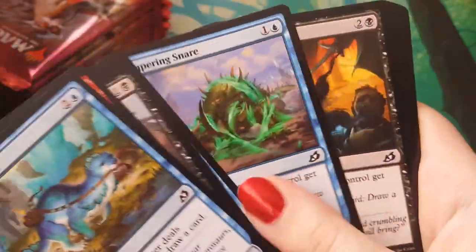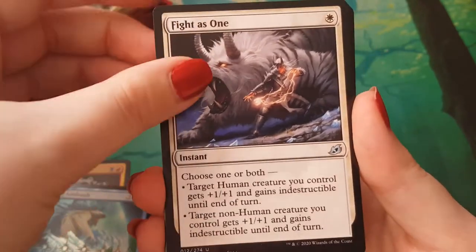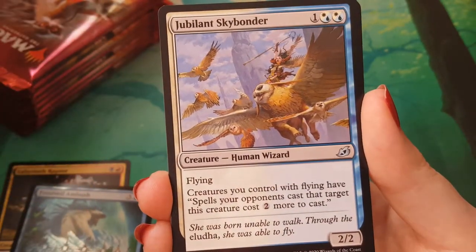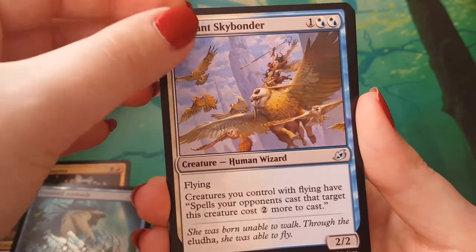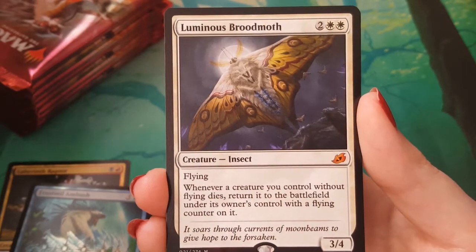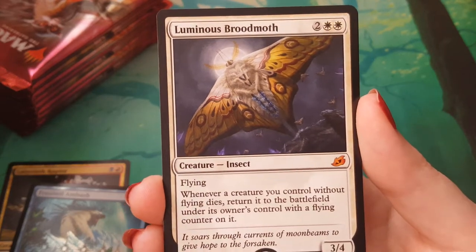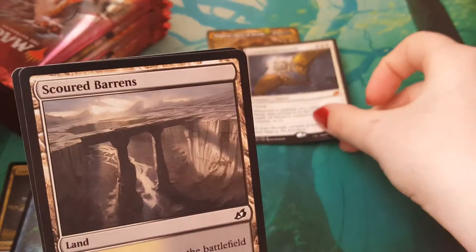Still no lands though, not a single land. No triumphs. Fighters Won. Neutralize. Jubilant Skybonder — of course I love this card, it's got owl griffins and owls on it. It's amazing. And a Luminous Broodmoth. Damn, this part of the box is bringing the fire. Back to back mythics.